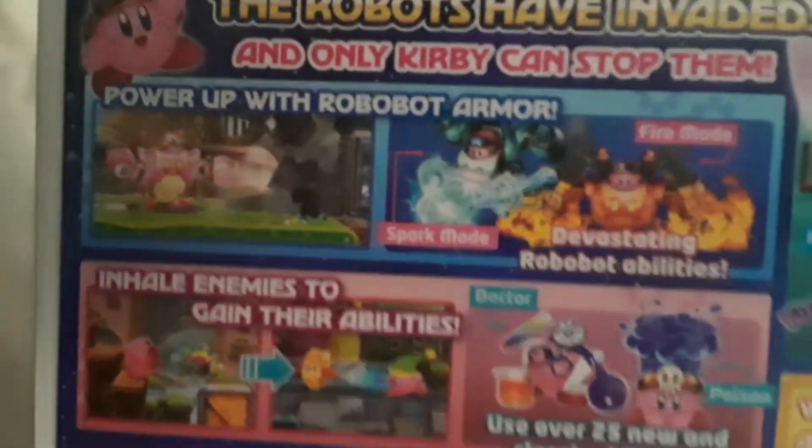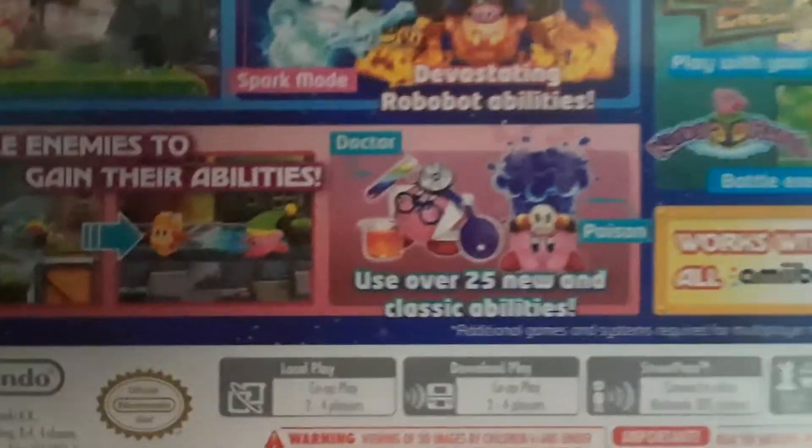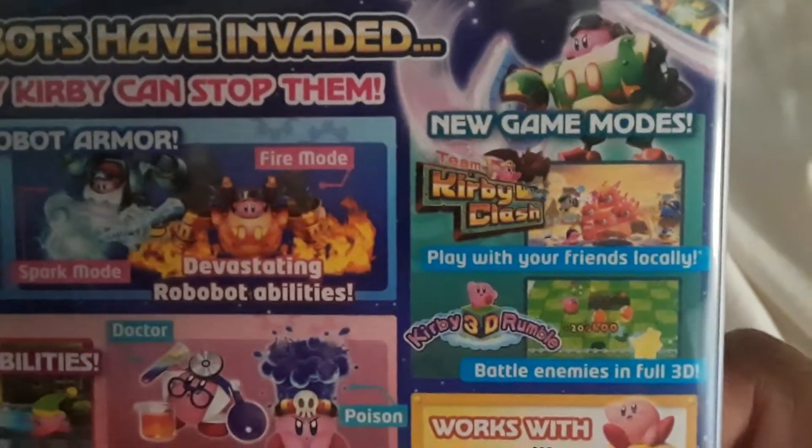The robots have invaded, and only Kirby can stop them. Power up with RoboBot armor and devastating RoboBot abilities. Inhale enemies to gain their abilities. Use over 25 new and classic abilities, and new game modes: Team Kirby Clash and Kirby 3D Rumble.